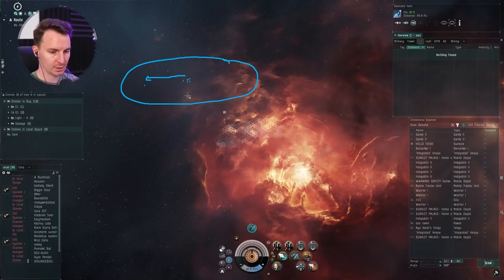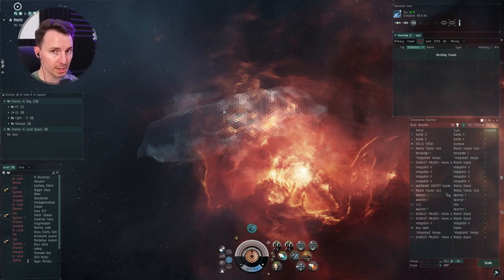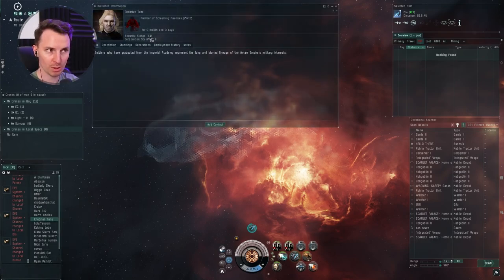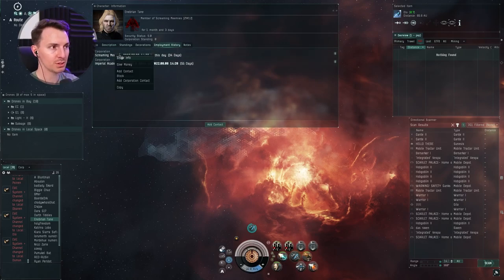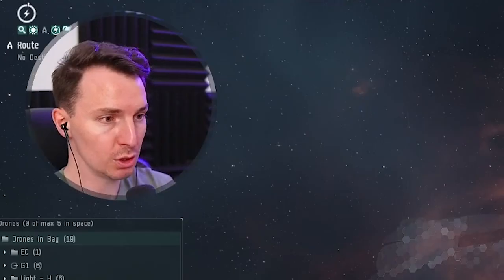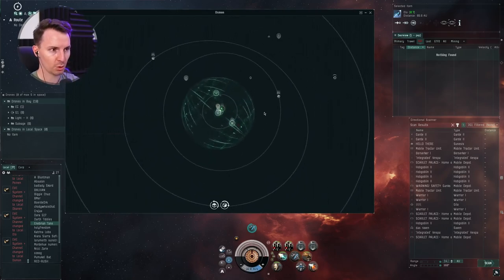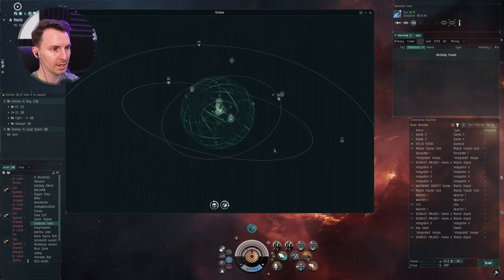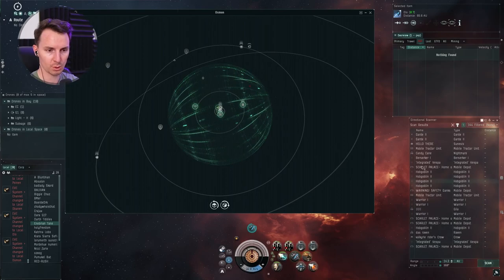The final thing you need to hear: if you're in your marauder out in space, use your D-scan and use local. When you're in local, if you see a name or corporation you don't recognize, right-click them, show info, and check them out. What's their security status? How long has the account been active? How's the corporation — do they gank a lot? You can check zKillboard. Your D-scan covers everything within a configurable bubble — we'll have an entire video dedicated to the directional scanner, so sub for that. Everything in your sphere of influence can be tracked: a Sunesis is a common scout gang ship, a Crow is a gang ship. This is the kind of environment where you're going to be hunted, so use every tool available.